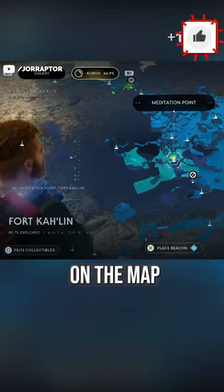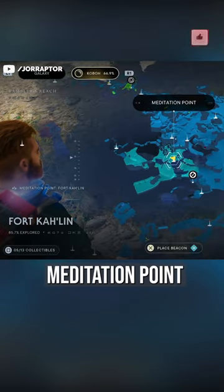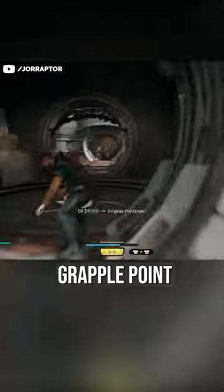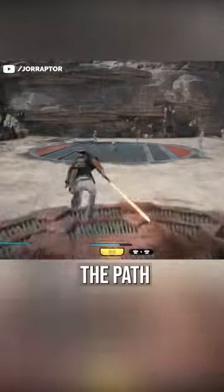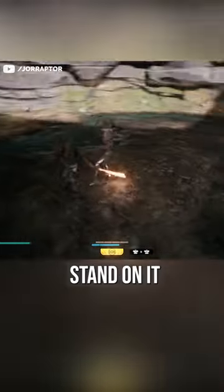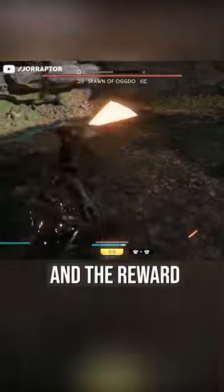It's a hidden boss who you find on the map near the Fort Collin meditation point on Koboh. Make your way up onto the grapple point and then follow the path until you reach a huge platform that will open up when you stand on it. Take out the boss and the reward is yours.